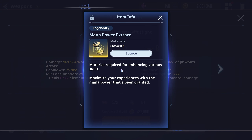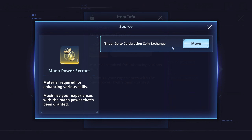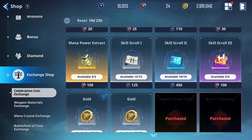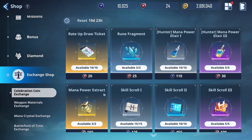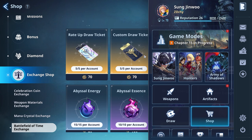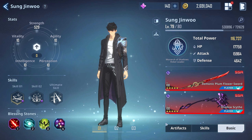If you're leveling skills past level 7, it uses additional rare materials that are even harder to get. You can make a choice to push skills as high as possible. Those special upgrade materials are only obtainable through the celebration coin exchange event or by summoning on the special draw banner — I don't think you can get them from the battlefield of time anymore.